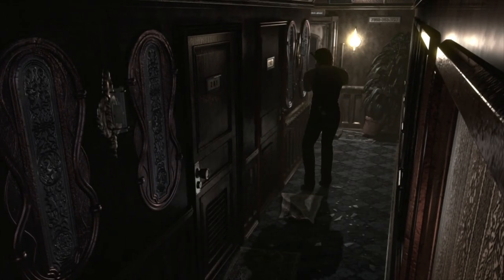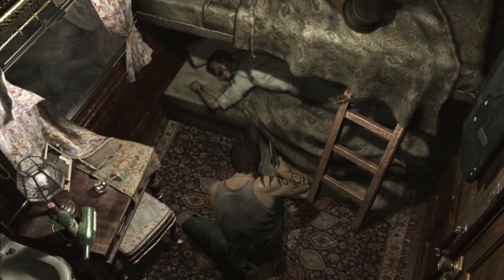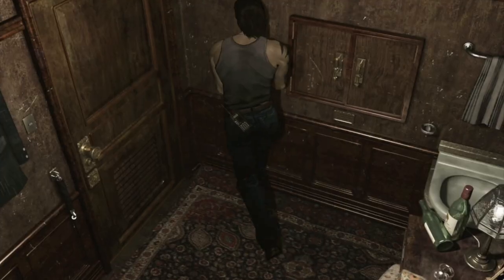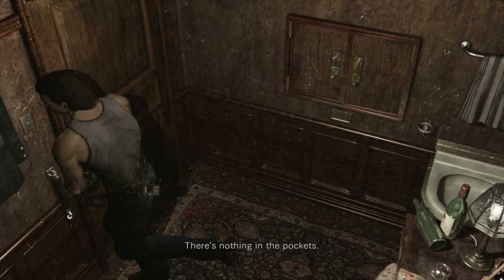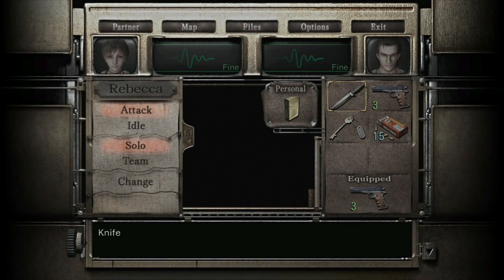Now we're going into this room - that's room 202. There's a file in here, but we'll grab the handgun ammo first. That's the one - grab this file off this chair, the passenger's diary, and then exit the room. That's everything we need in there.